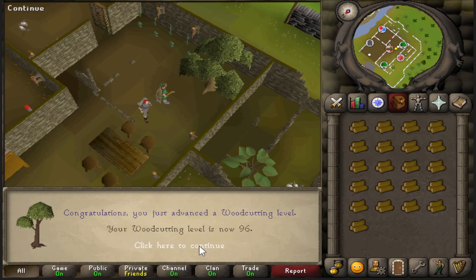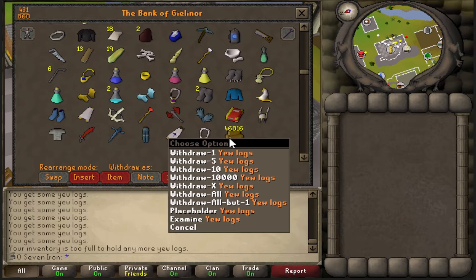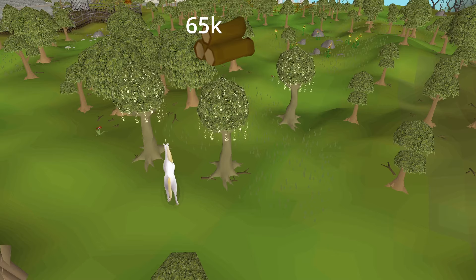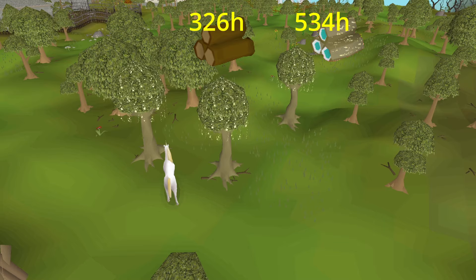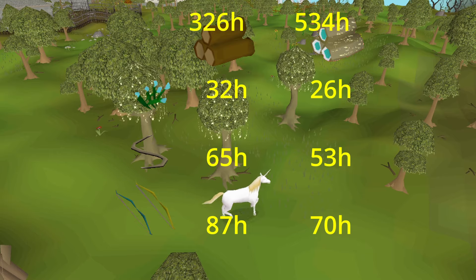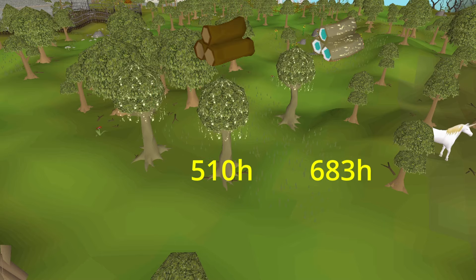Quick update on woodcutting: level 96. Just to give a little update on the Ulogs, I'm up to 46,000 — that's a lot more than the 80,000 I said a while ago for 85 fletching, because I've decided to bank 99 fletching with Ulogs. From 85 fletching, I need to cut either 65,000 Ulogs or 53,000 magic logs. It would take around 326 hours to cut that amount of Ulogs, or 534 hours to cut the magic logs. Then I need to pick flax, string bow strings, and fletch the bows. Even though I need to fletch fewer bows with magic logs, I would still save 175 hours by going with the Ulogs.